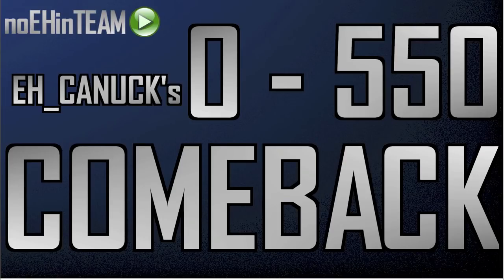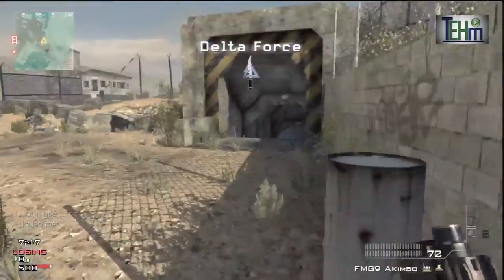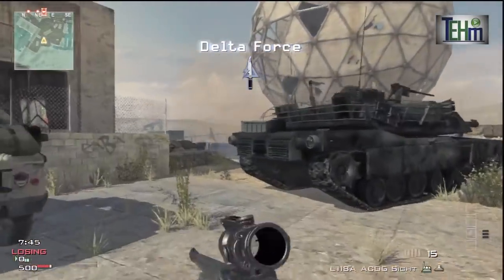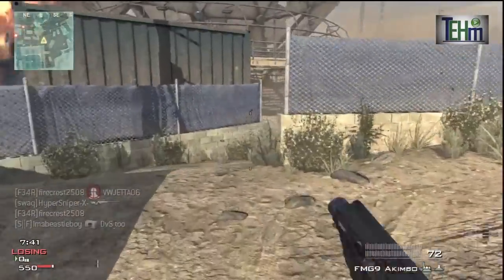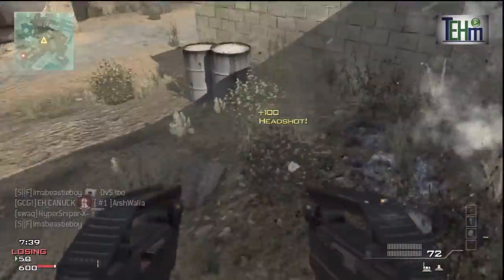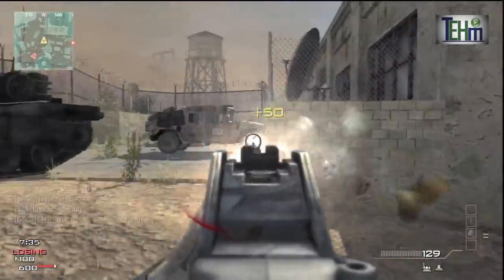Hey guys, it's A-Canuck here for No A-N Team, your number one source for awesome, and today I have a worthy gameplay. This is a quick comeback 0 and 500 deficit win on Dome, and I just wanted to show you a couple of tactics that I have in case you're playing free-for-all and you get placed into a room where the game's already half over.